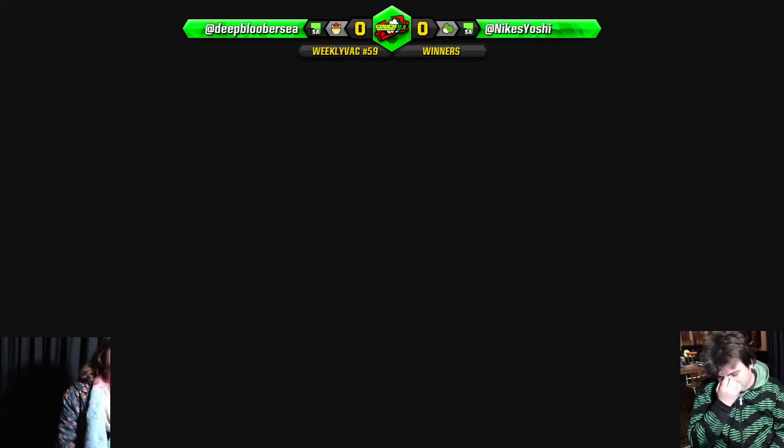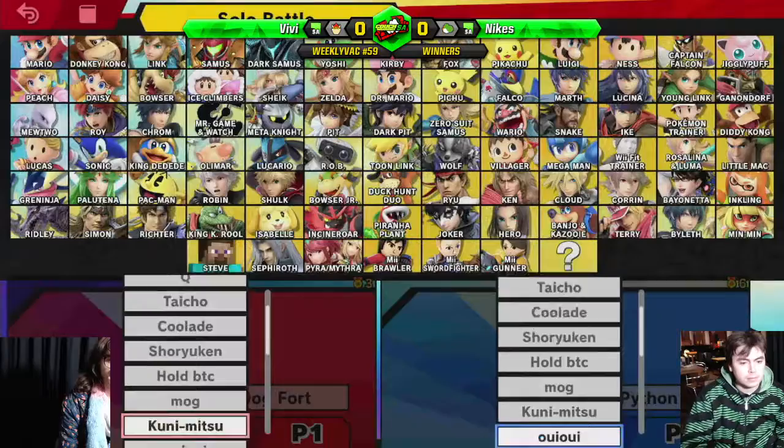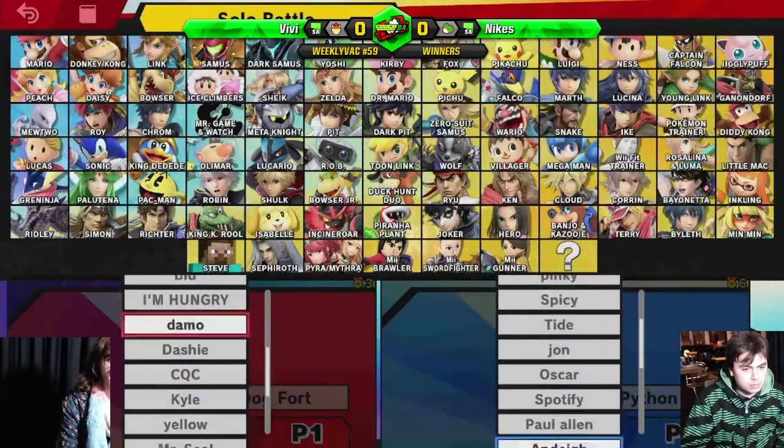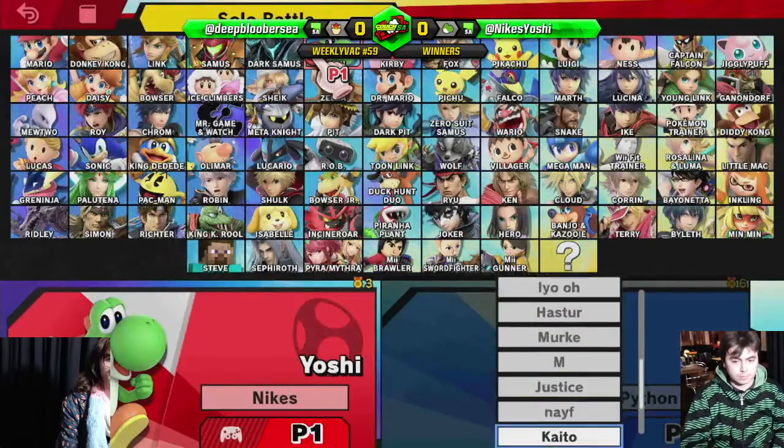Smashfield — all right, so we're going to small stage. That's probably beneficial play for Bowser more than Yoshi, I would think. Yoshi's light — he's going to die to these command grabs at 110.